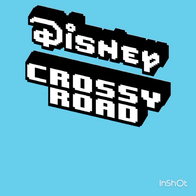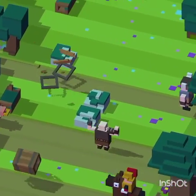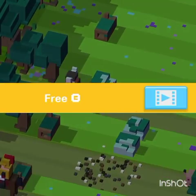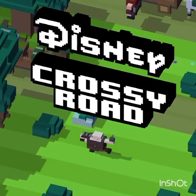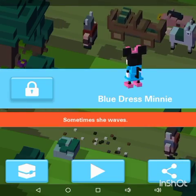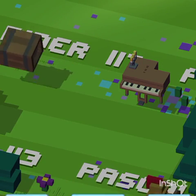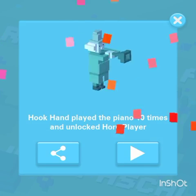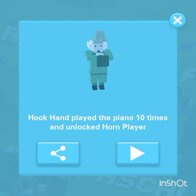So basically you find the piano and play it ten times and you unlock a secret character. So I think I unlocked it. Here you go — you unlock a horn player by playing the piano ten times.